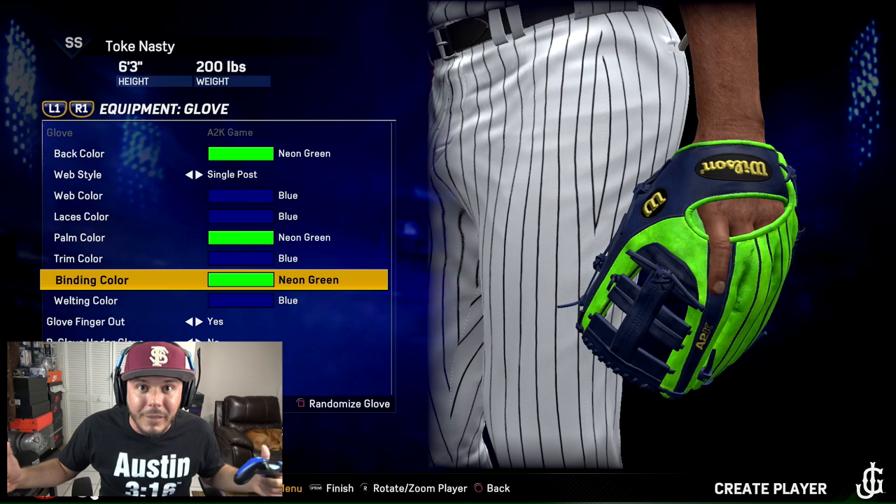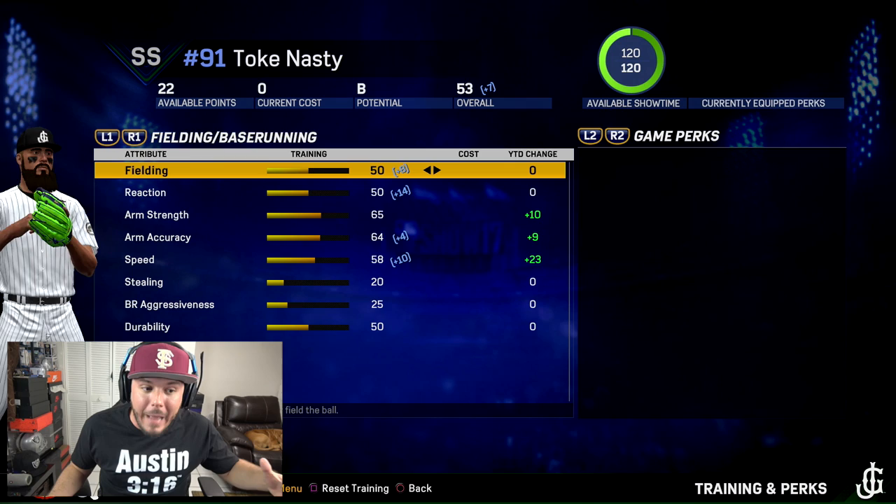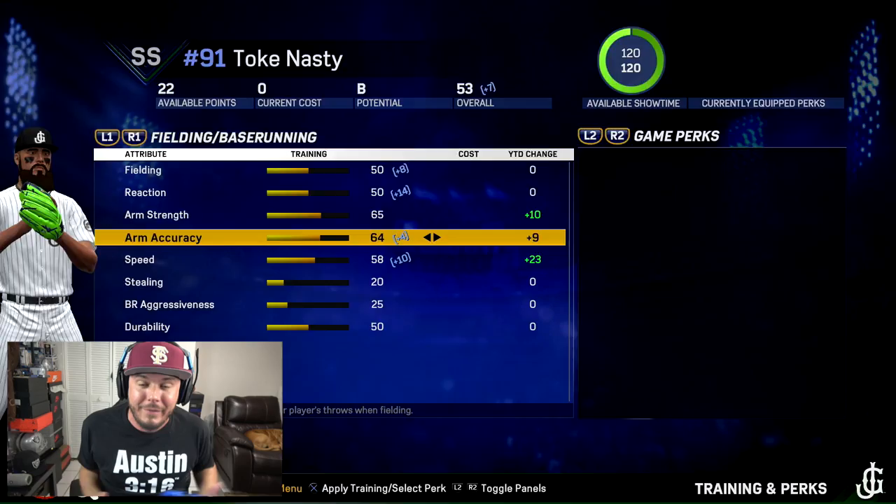Having the brand new best diamond glove in the game is definitely improving my character. I love the way the glove looks. We've got plus 8 to fielding, plus 14 to reaction, and plus 4 to arm accuracy.